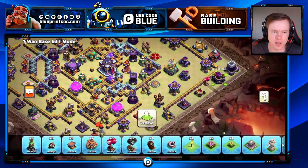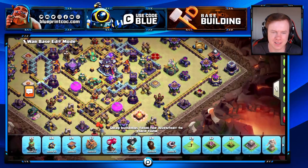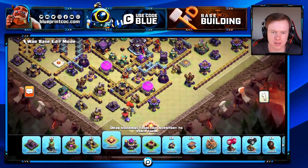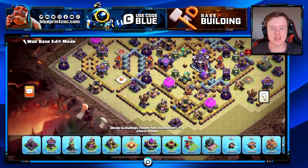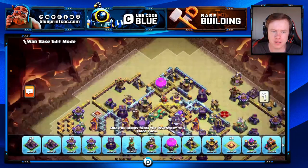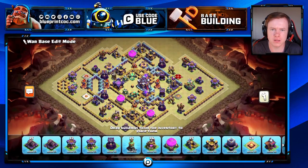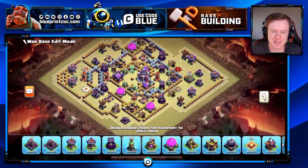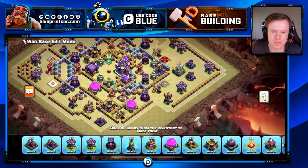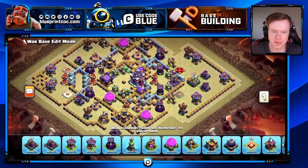You missed one red bomb on the right there. I also like to remove all the trash buildings — all the things around the base. Is that so that, like, if people are funneling their king into the base, he paths a little differently? Yeah, because many people like to search on YouTube and copy the attack, and sometimes they don't figure out the trash building has changed. It's not only about that, but I want to make it a little bit more tricky.